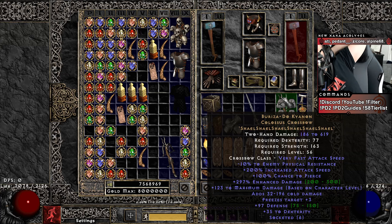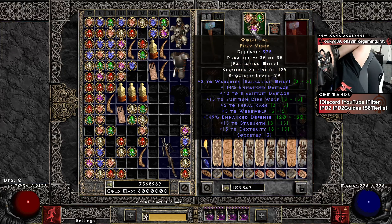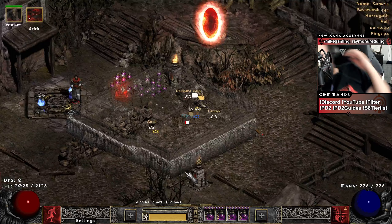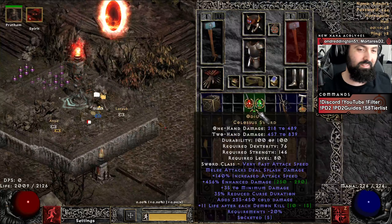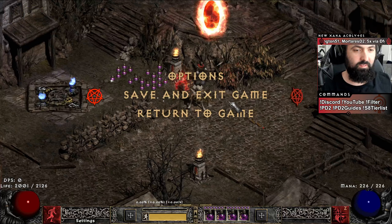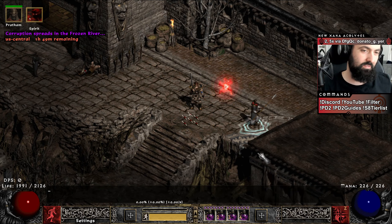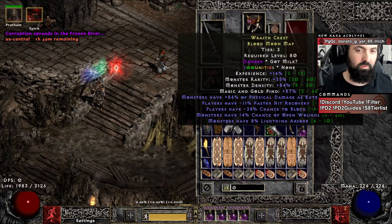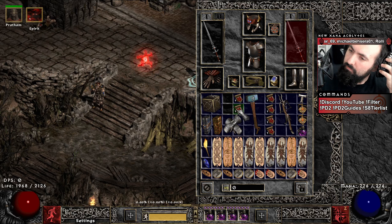You got a staff for me? I don't want the twisters - it's a meme. People always want me to do the twisters and it's not stronger, it just looks cool. What staff would I be using? Frost Nova on casting? How much - what level of Frost Nova on casting? Oh man, when I get to the Sorc I'm going to want to use that. Oh, that's crazy.